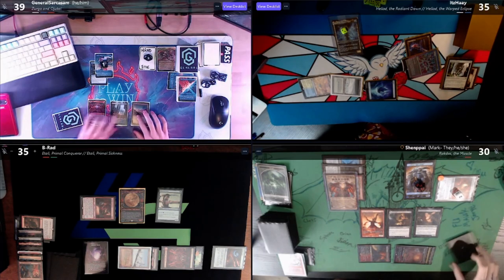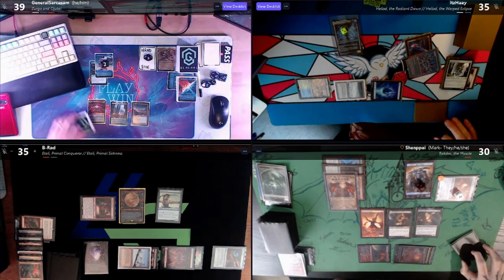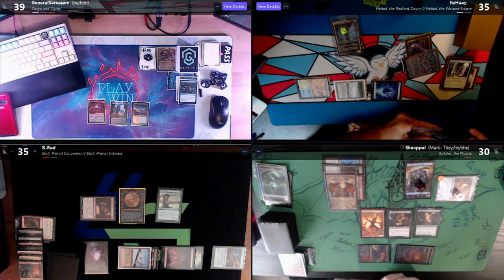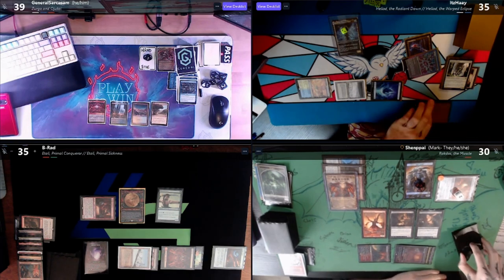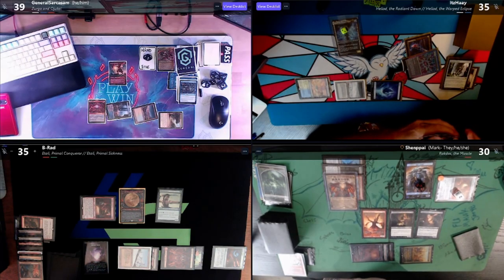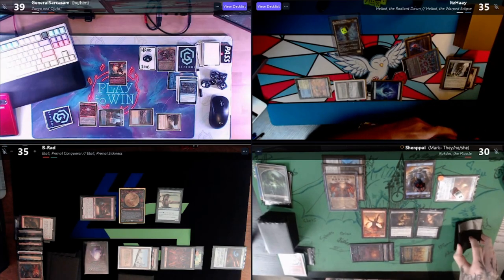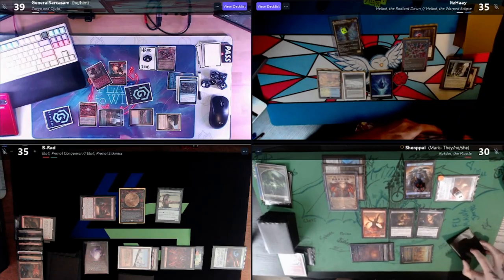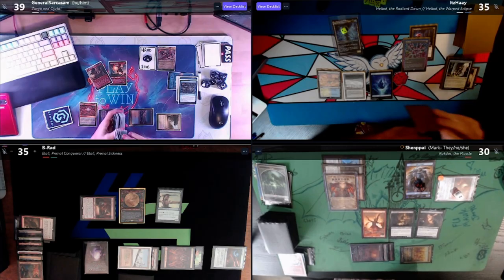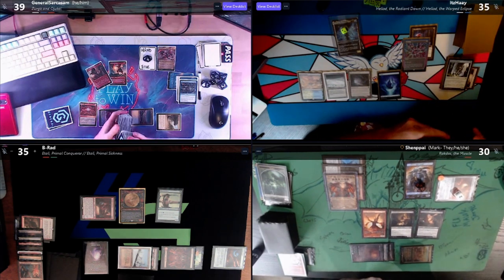Untap, upkeep — do I want more game actions or pay two mana for this fish? I think I just have to let the fish die and the aura with it, then go to my draw step. There's an Exotic Orchard — that'll make all my colors. I'll pay three mana and cast an Imperial Recruiter, go find the Dockside, put it in my hand, and pass. Untap, draw a card, play a Gemstone Caverns, and honestly I think I pass.